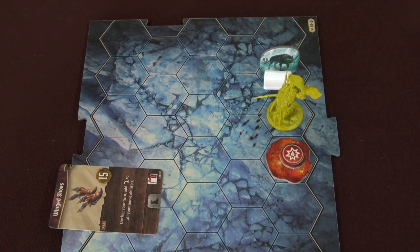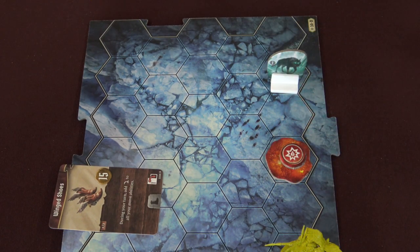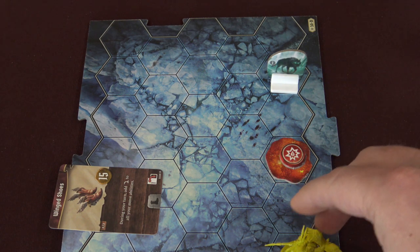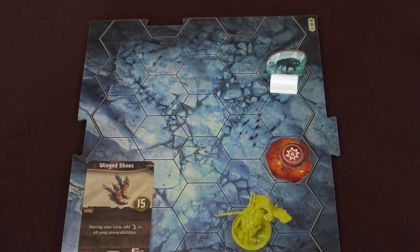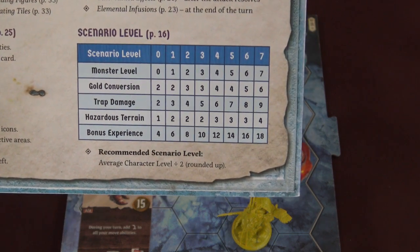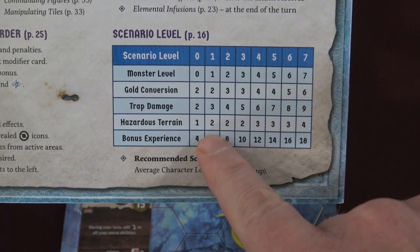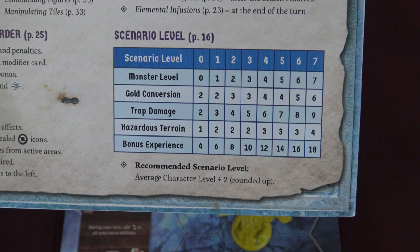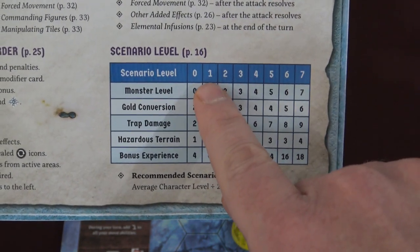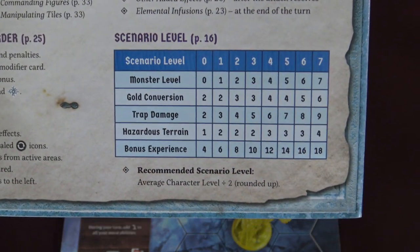Same thing with enemies — if the hound passes through a hazardous terrain tile, it's going to suffer damage every single time it goes through that tile. To know how much traps and hazardous terrain actually do, I grabbed the Frosthaven rulebook. On the very back panel of the basic rulebook there's a table with scenario level listed. There's a trap damage line and a hazardous terrain line on this chart. Typically when you start the game on normal mode, your scenario level is just going to be one — so a trap does three points of damage and hazardous terrain does two points of damage.